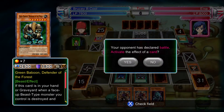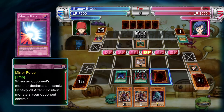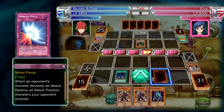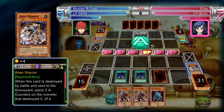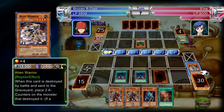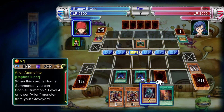As long as you just keep on attacking you'll be fine. Here we go — Green Baboon, Defender of the Forest. To be fair, it's got a decent effect for her deck: if a Beast-type is destroyed, she can pay 1000 life points and special summon it from her hand. But again, it's not a real big beat stick.